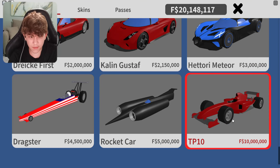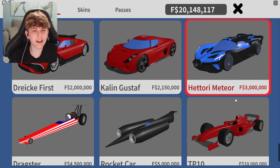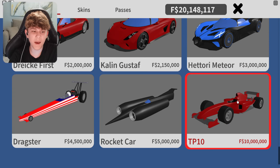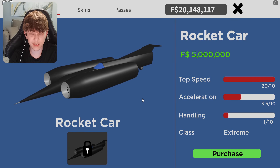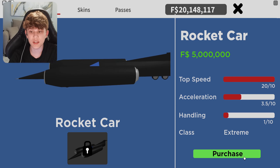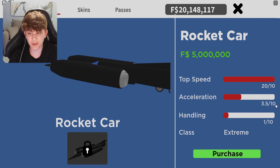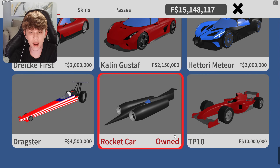We could get the most expensive car, but that looks like an F1 car. What's a car that we don't see much? We always see the Bugatti Bolide — we see that in every game. Every game ends up having an F1 car. The Dragster is interesting, but Driver has that car. The Rocket car — now this is something I've never seen a game have. So it's $5 million for this. Handling's horrible, acceleration's decent, but the top speed is where it's at. Alright, we've purchased it.